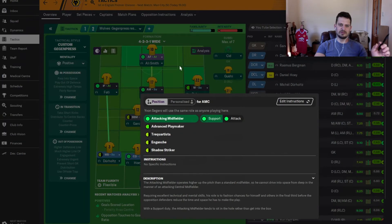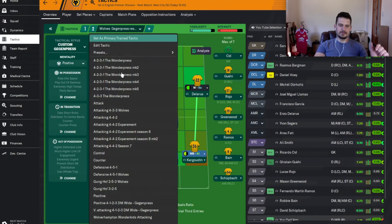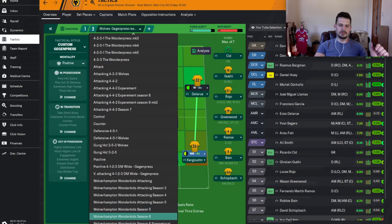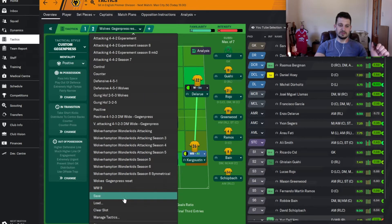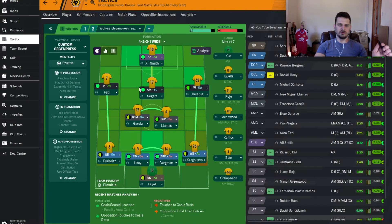Why have I got two playmakers? That should be attacking midfield. This is annoying — let me just save that. This tactic's done really well, actually, but I just don't usually like having more than one playmaker.